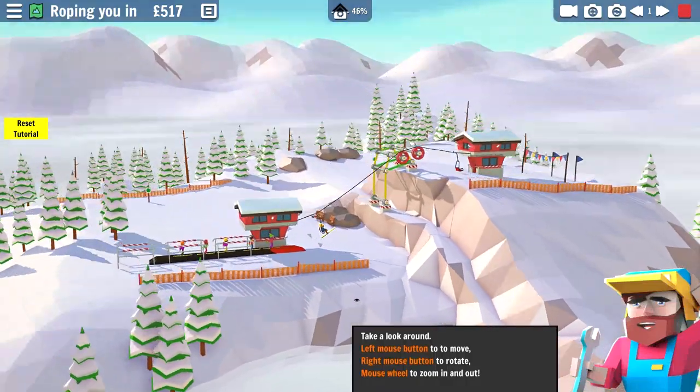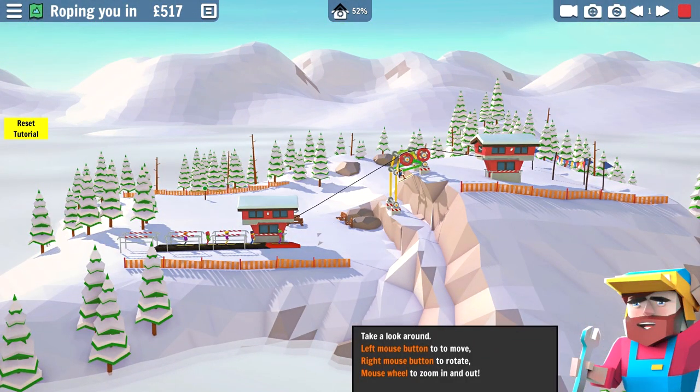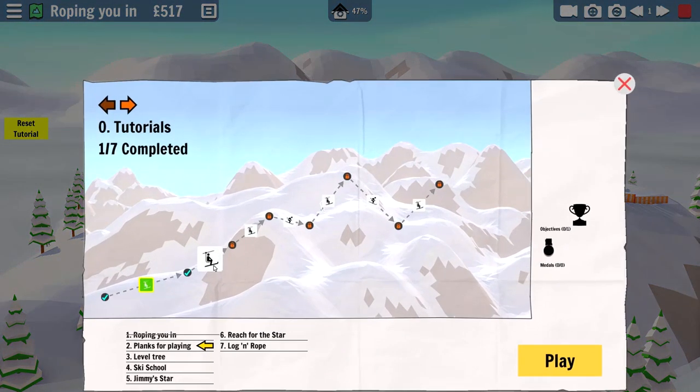We can look around - we can rotate, we can look at stuff in three dimensions! We got a ski lifter up - a force indicator. They're making physics get involved. I'm going to be bad at this, I can tell already. Success! We are the winner - to the next level. I think we can handle this.